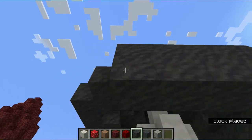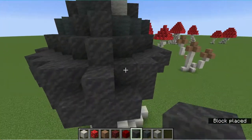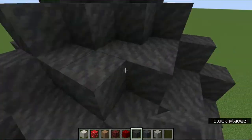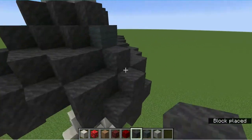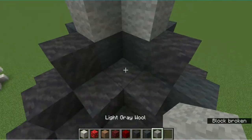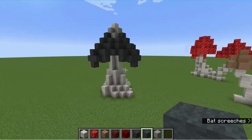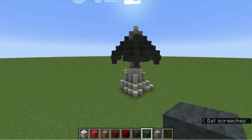Finally, the enzyme that the ink cap produces has a tendency to drip off the mushroom when it gets wet. We can create this effect by adding mud blocks hanging off the edge of the cap. A little messy looking, but still beautiful in its own way.